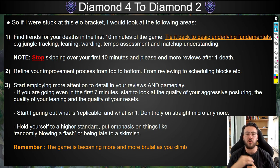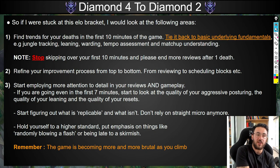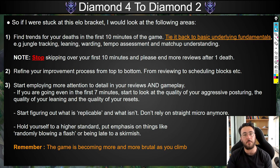Hold yourself to a higher standard. If you randomly blow a flash to a gank or a poor trade at level three, you should be deeply concerned about that — that is what's losing you games, not missing a skillshot at 17 minutes. And remember, the game is getting more and more brutal as you climb. One simple mistake, one missed opportunity, one slip-up can cost you the game. This is what you really need to internalize if you're going to climb through this bracket.